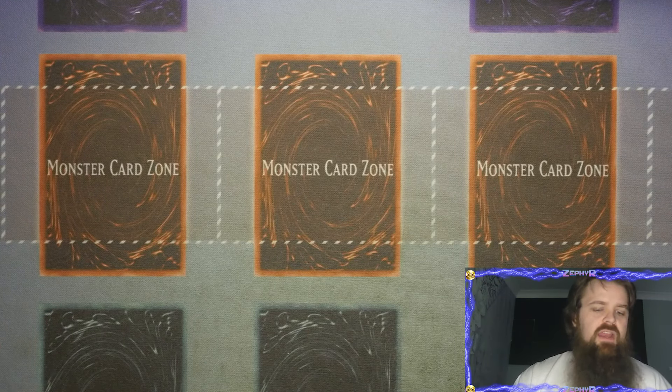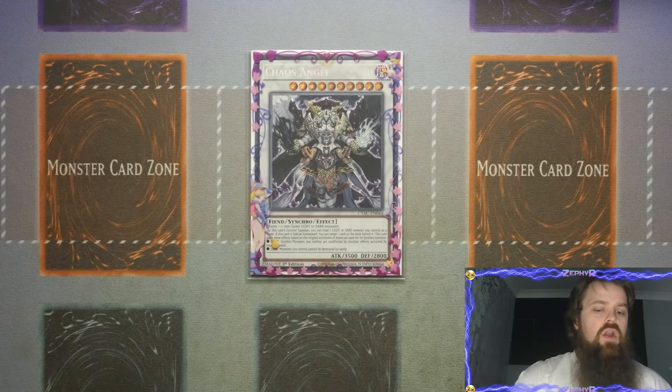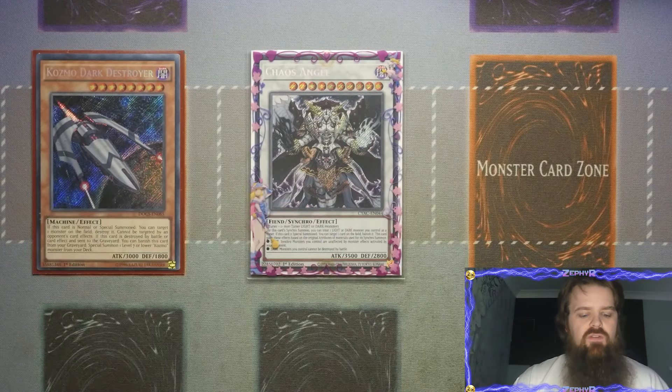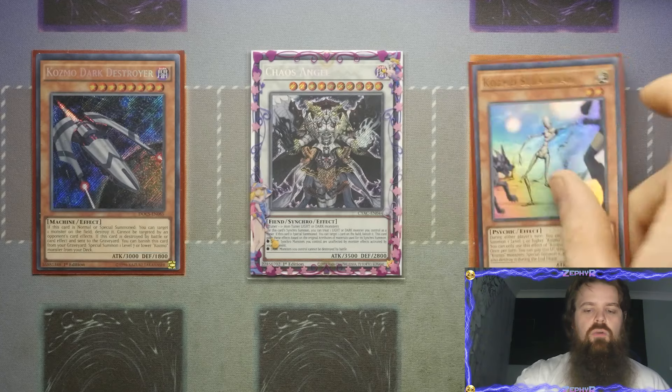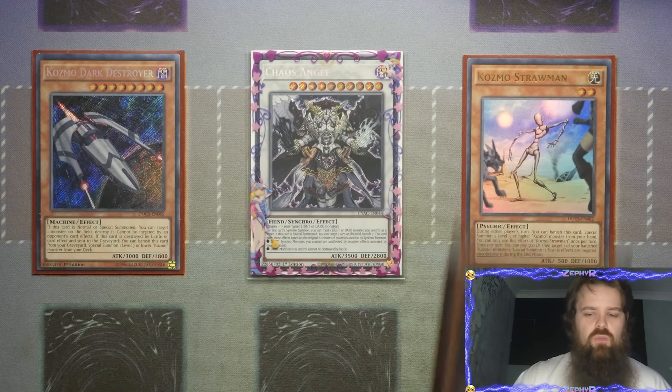Moving on to the Extra Deck. We play Lights and Darks which means you can utilize Chaos Angel quite well. More times than not you're probably going to want to use your monsters' effects to tag out rather than going into Chaos Angel, but when you have the ability to use something like Dark Destroyer plus a Straw Man to make this with both of its effects intact it can be very, very important.